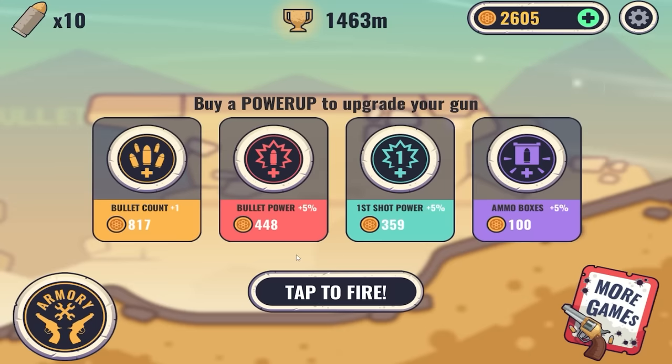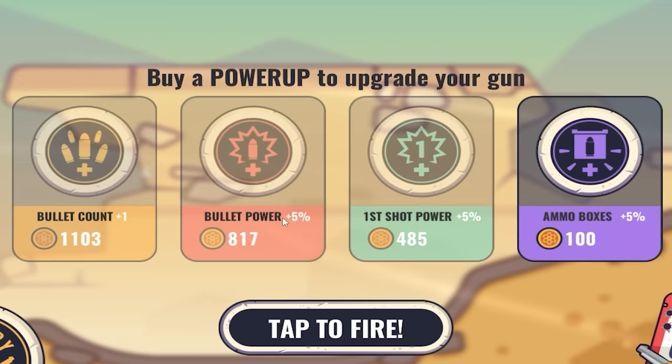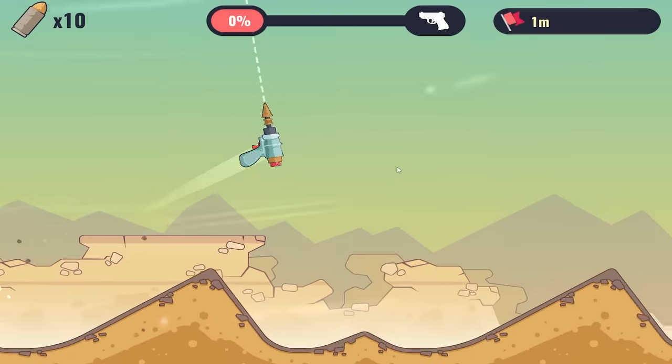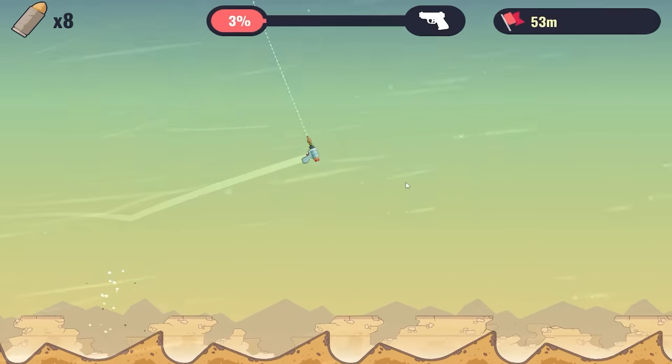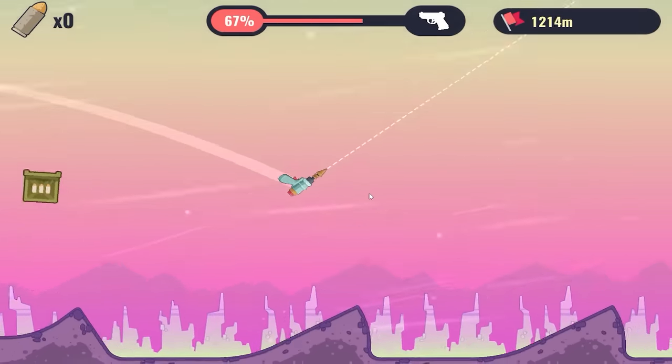I feel like they're just giving upgrades away at this point. First shot power is actually pretty important, but so are the rest of them — we really need to be able to fire a lot of bullets to keep ourselves going. At this point I'm going to upgrade ammo boxes. They clearly are pretty helpful; the few times we manage to touch them, they absolutely send us flying. This was a failure of a run and we still got 1,200 meters.